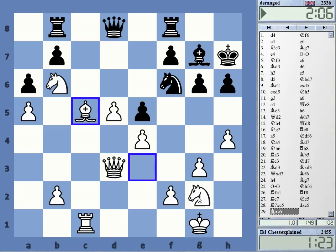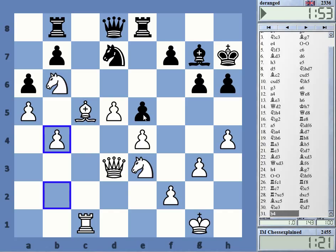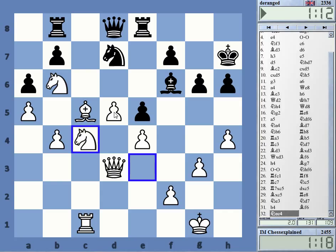I overlooked knight c5 — that is stupid. My position is still pretty good, but of course it wasn't the best to just give away the exchange. At least I'm playing some quick moves. The d-pawn is still mighty strong. It's not easy to play for Black — not at all.